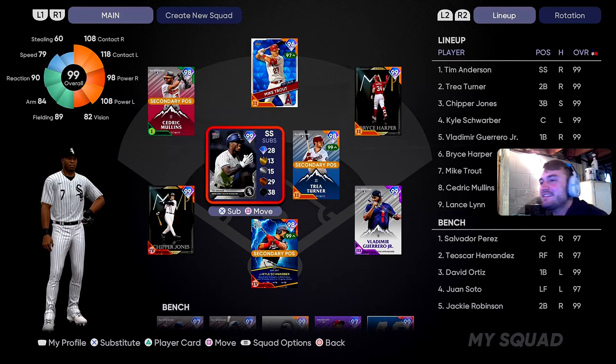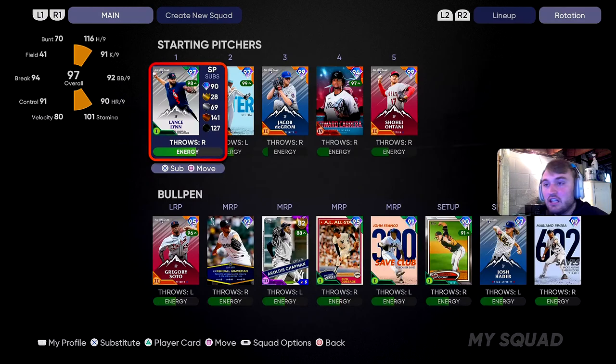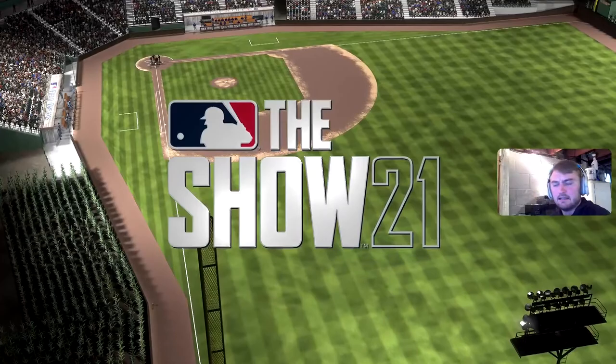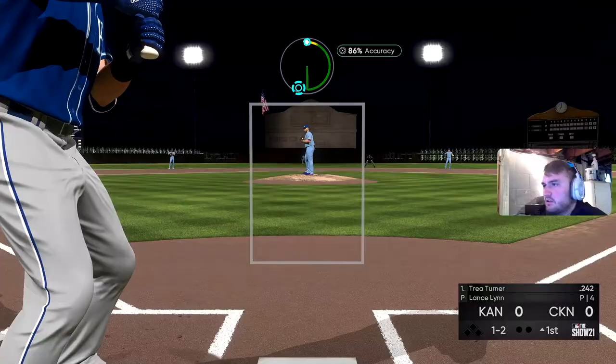Let's hop into the game and check the lineup real quick. First, TA is gonna be leading off, Trey Turner coming in at the two hole, Chipper, Schwarber, Vladdy Jr., Harper, Trout, and Mullins rounding out the lineup. Big Lance Lynn gonna be on the hill. King Felix — haven't seen King Felix yet. Pretty solid lineup, parallel five Fernando Tatis. Ball at Field of Dreams in Iowa.